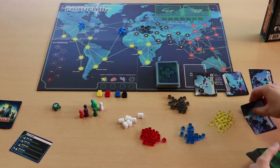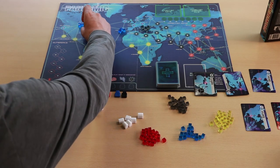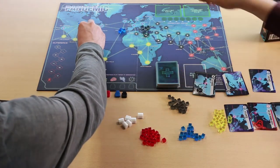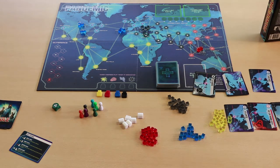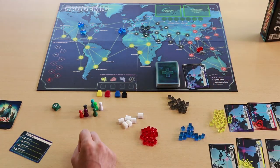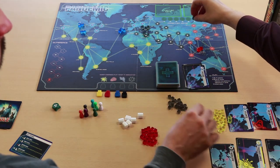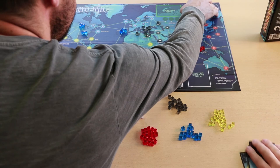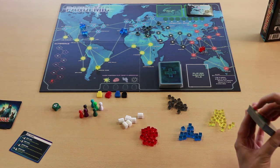Then you take another three cards — Atlanta, a home city, and Cairo — and these each get two cubes placed on them. Then a final three cards, and each of these gets one cube on it: one in Moscow, one in Algiers, and one in Buenos Aires. These cards then get placed on the other side of the infection deck, and the rest of the deck goes face down.